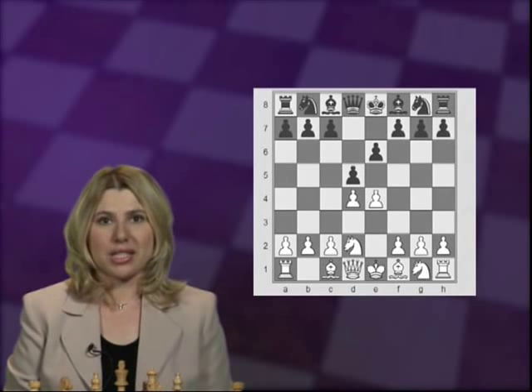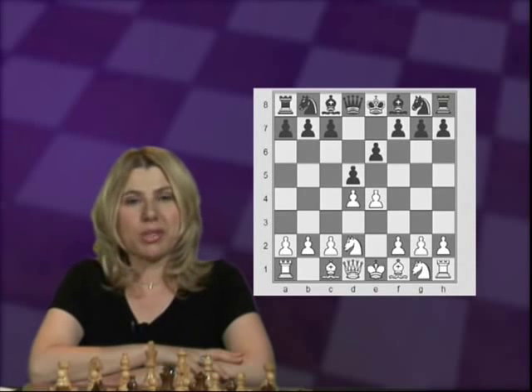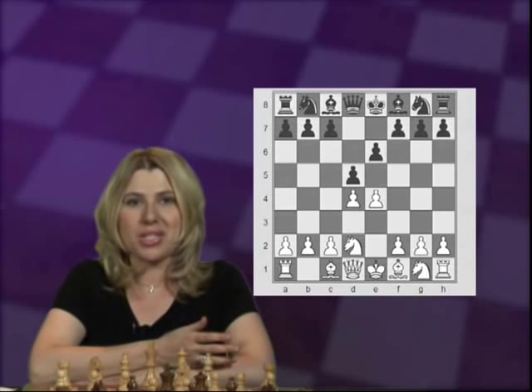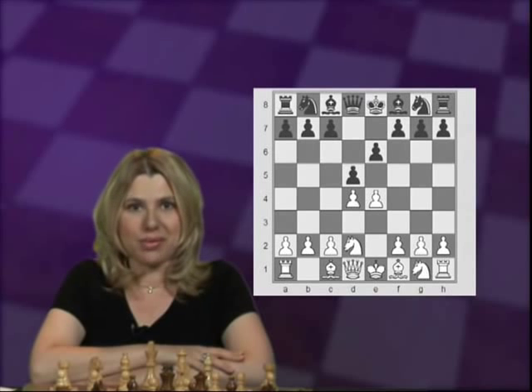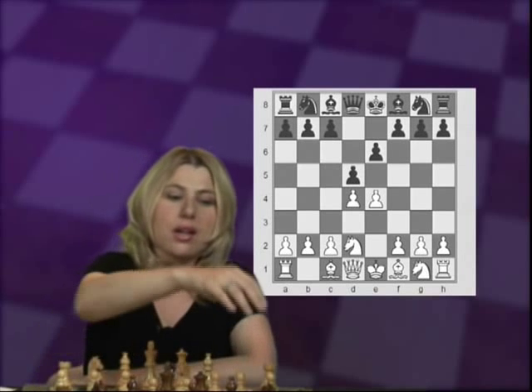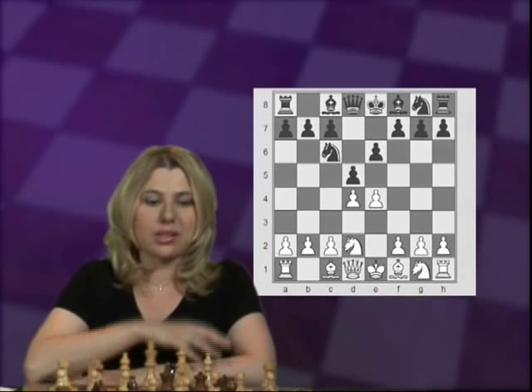Black had difficulties in that particular variation in fully equalizing, but nevertheless, Korchnoi was defending the honor of the French Defense. I'd like to share with you my experiences on experimenting with the various options against knight d2. There are at least four different options here. One is knight c6, which we'll start with.